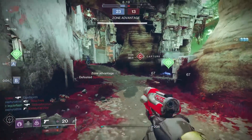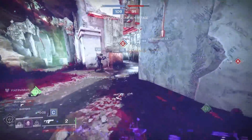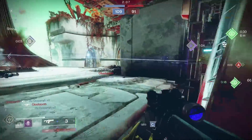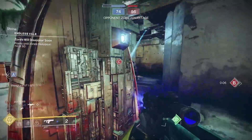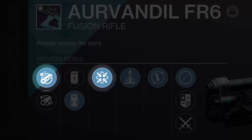There are two interesting things I found with this fusion rifle. Slapping Firmly Planted and some range on Aurvandil made it very stable for a high impact fusion rifle. With just chambered compensator for extra stability and recoil control, and Firmly Planted to help control the bolts further, this heavy hitter becomes a laser beam. It really surprised me with just how easy it was to hit my shots with this combo. You can take it further running a void subclass with Elemental Capacitor in the fourth slot for the extra +20 stability.